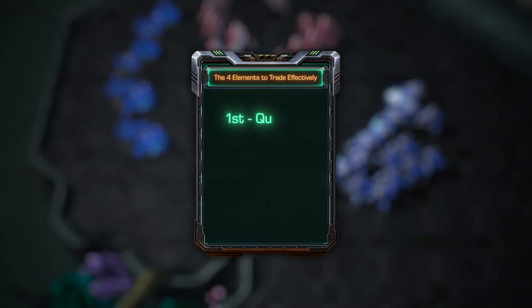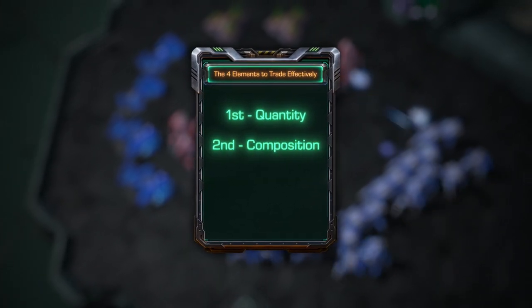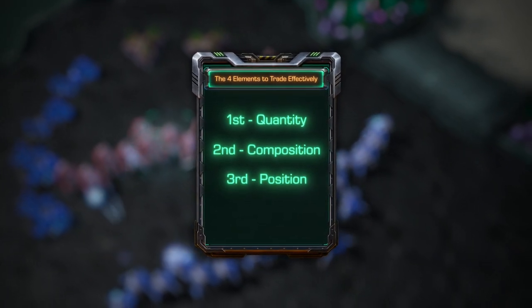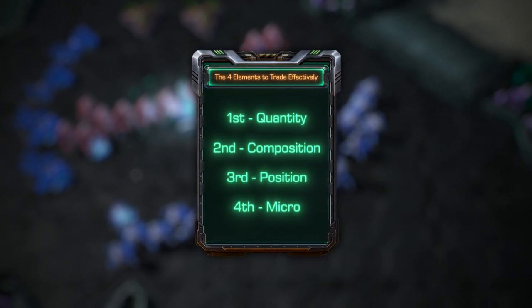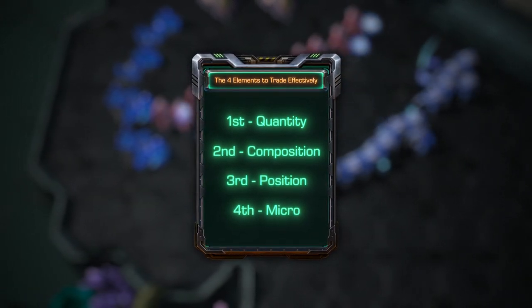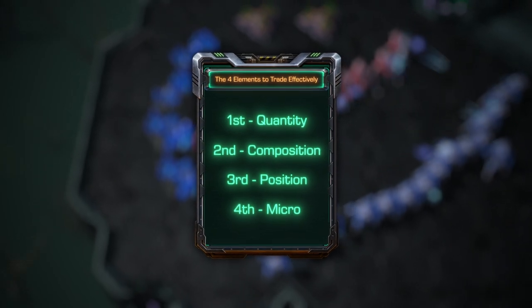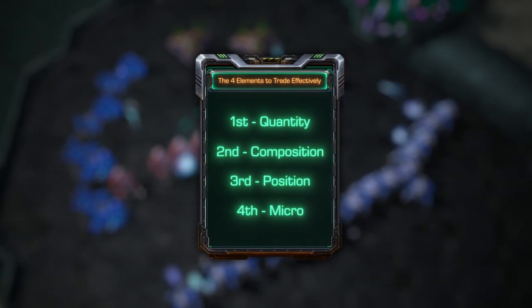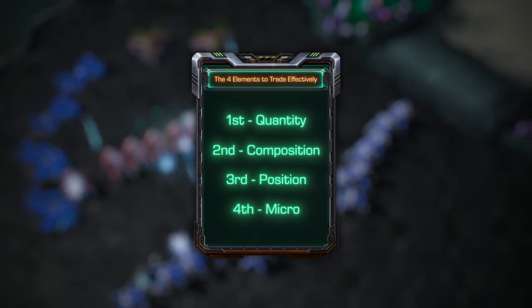The first one is quantity. The second one is composition. The third one is position. And lastly the fourth one is micro. The goal is to look specifically in each one of these areas and look for advantages and disadvantages to see if you should or not engage the enemy. Let me show you some examples.